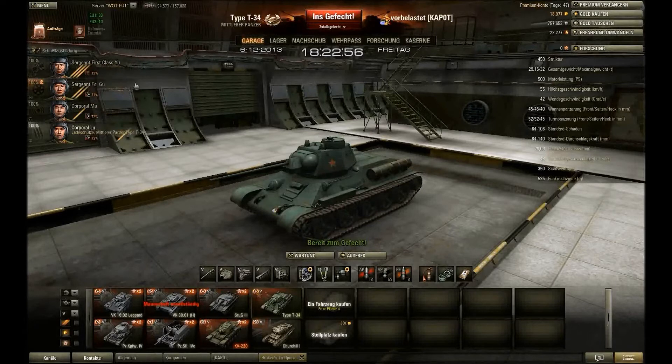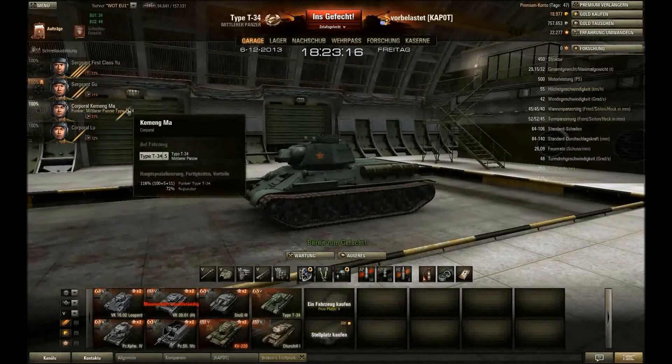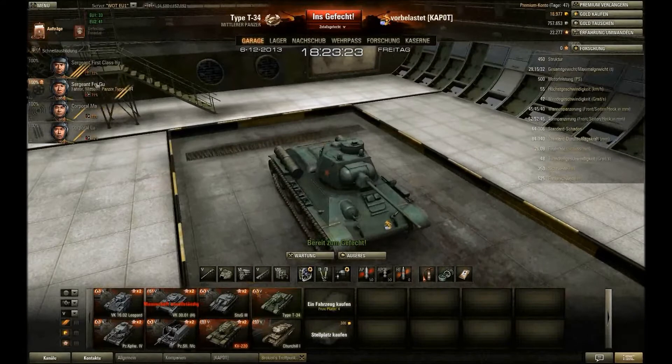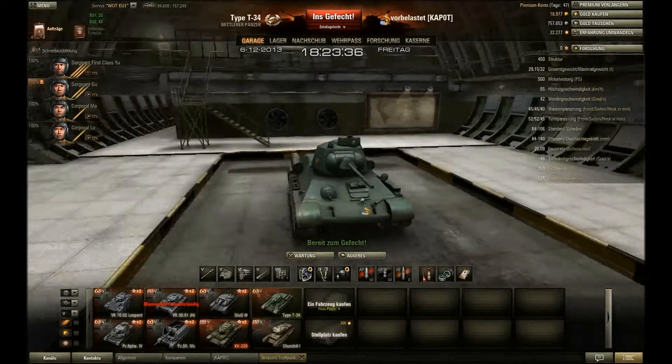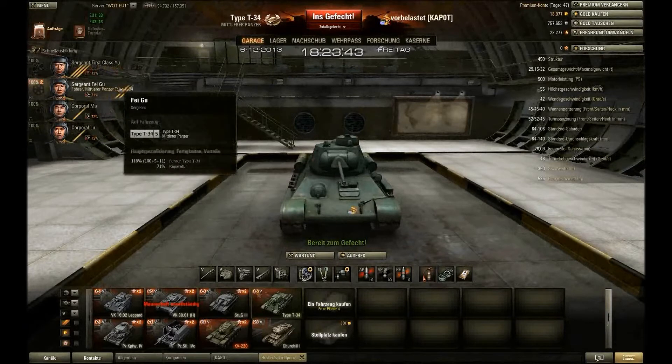Zur Crew: Ganz normale Medium-Skills wie bei fast allen Mediums von mir. Kommandant erster Skill – sechster Sinn, der Rest lernt Reparatur. Im zweiten Skill wäre ich dann auf die spezifischen Eigenschaften eingegangen. Der Kommandant hätte auch Reparatur gelernt, der Fahrer Geländespezialist. Der Panzer hat keinen Richtschützen – die Richtschützenfunktion übernimmt somit der Kommandant. Im Turm sitzt der Ladeschütze, unten der Funker. Der Ladeschütze lernt sichere Lagerung, Funker Weitsicht und der Fahrer Geländespezialist.